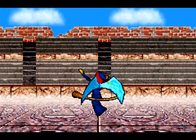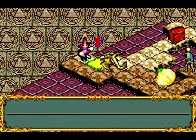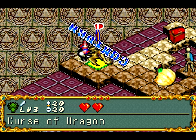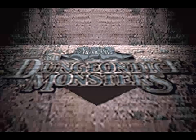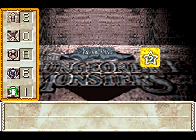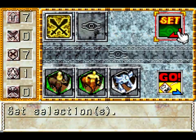Let me get this right: Beast is good against Warrior, Warrior is good against Dragon, Dragon's good against Dark, Dark is good against Zombie, and Zombie's good against Beast. So there we have it. Anyway, Curse of Dragon got to attack - Curse of Dragon, ladies and gentlemen, give him a round of applause!